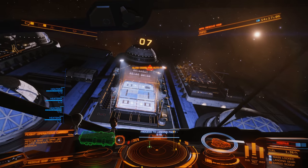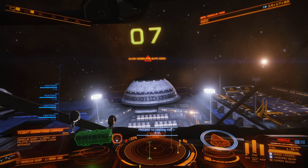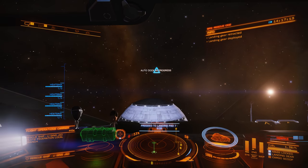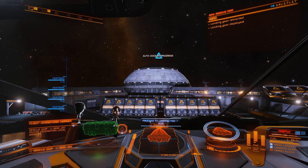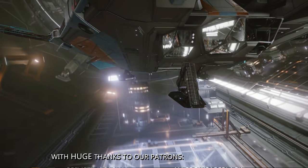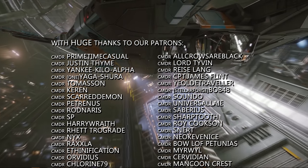So there you go. I hope that's given you a small insight into what is undoubtedly one of Elite's best scenario opportunities. If you haven't tried this before, I urge you to jump in next time something is attacked — you won't be disappointed. If you've never participated in station rescues or didn't even know it was a thing, let us know in the comments below. And if you're a regular, maybe share your experiences and ship builds for those new to it.